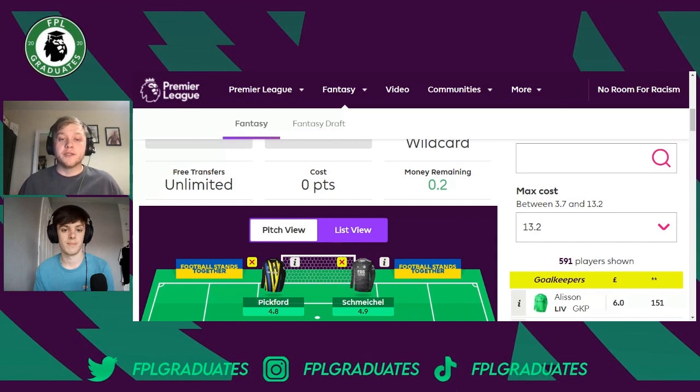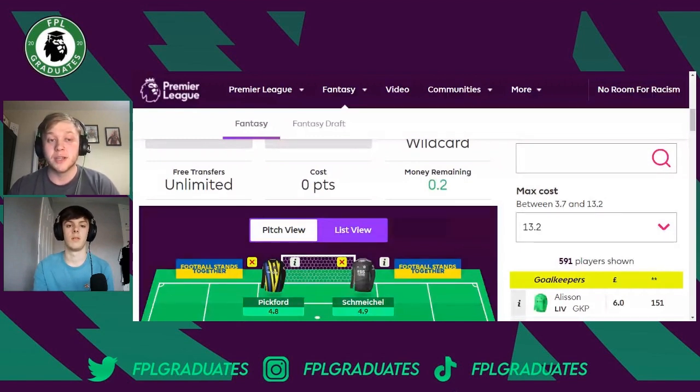The other goalkeeper option is Kasper Schmeichel, who also doubles in Gameweeks 36 and 37. Leicester have improved defensively since Justin, Castagna, Pereira and Fofana have returned from injury, making them juicier at the back. Schmeichel has saved penalties, picked up clean sheets, and is high on saves this season. Someone else to consider if you don't want two keepers is Ederson — a little premium, but he gets you into that City defence, which is one of the best this season with great end-of-season fixtures.